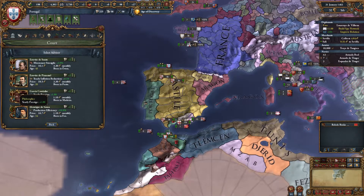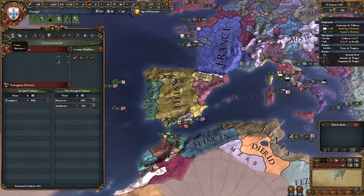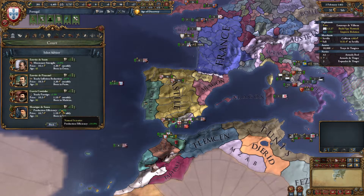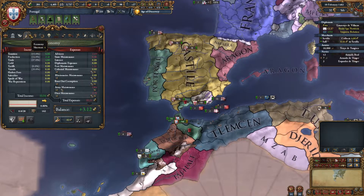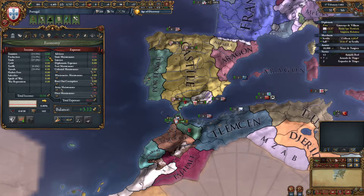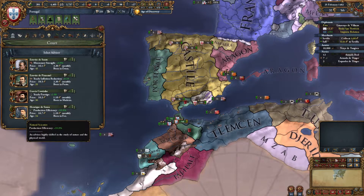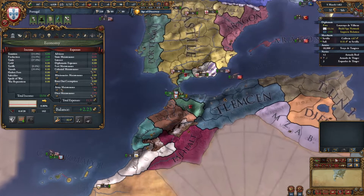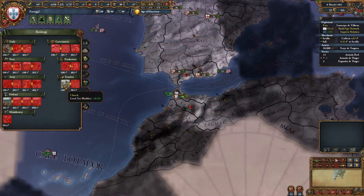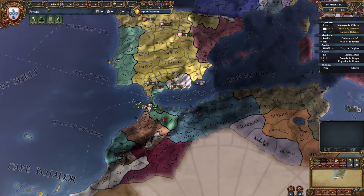We still have an advisor slot — we're not paying for an administrative advisor, but we might want one. There might be an administrative advisor that can help pay for their own salary, like the production efficiency guy. We are making a little bit of money from production, but it's definitely not our main source of revenue. We're actually still earning a bunch of ducats, so let's spend that.